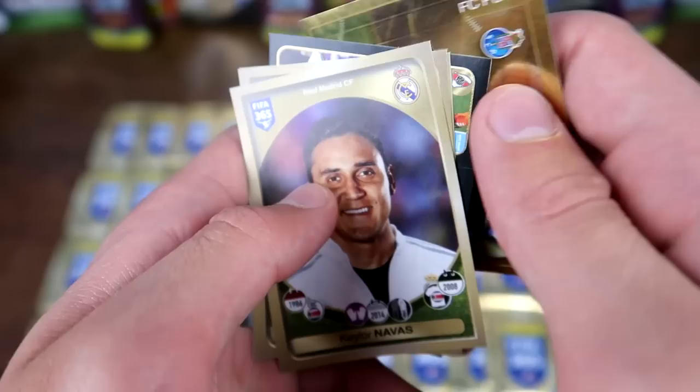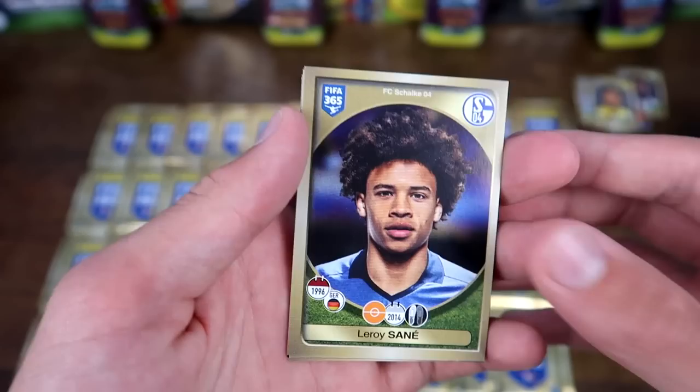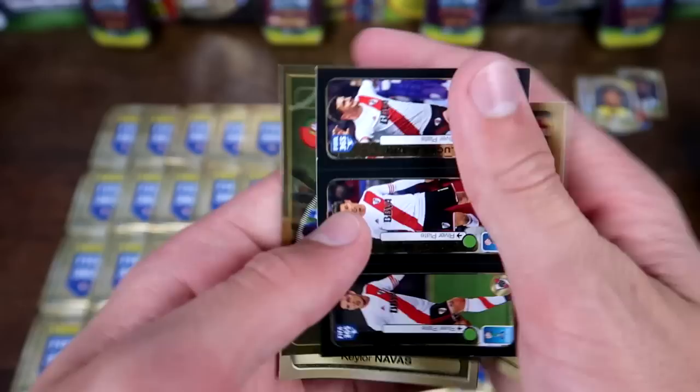We start off here with the Porto shiny sticker. And then Keylor Navas, of course for Real Madrid, not actually in the kit there, just in the sort of warm-up gear. And Leroy Sane — now the first sign of this collection being outdated. Of course he signed for Man City pretty early on in the window, so the fact they haven't gotten that transfer shows just how early they started manufacturing this collection. We've also got Beretsutsky there to complete that pack.